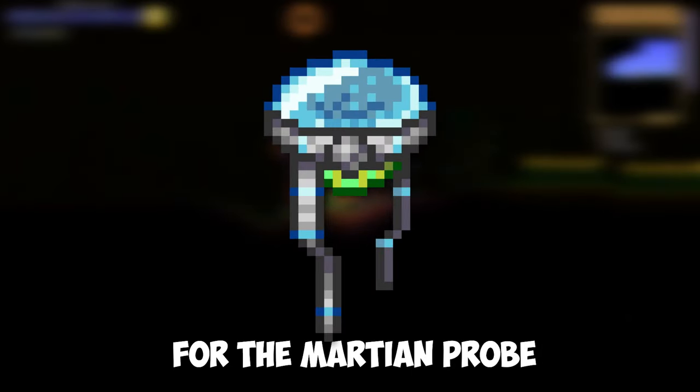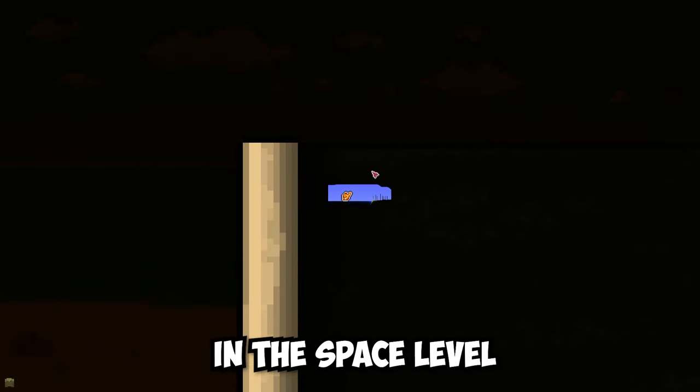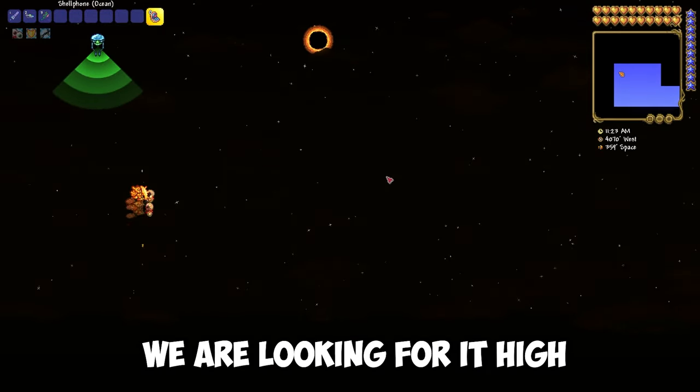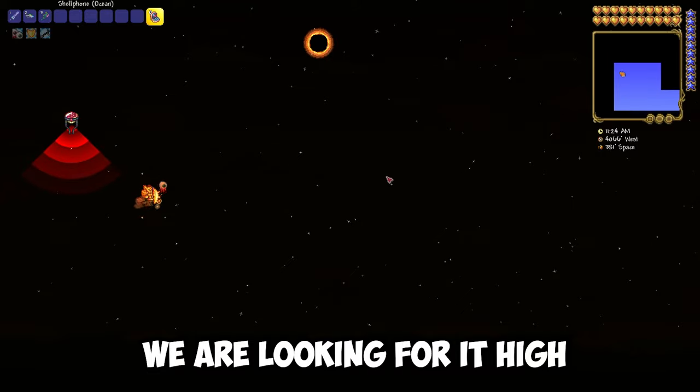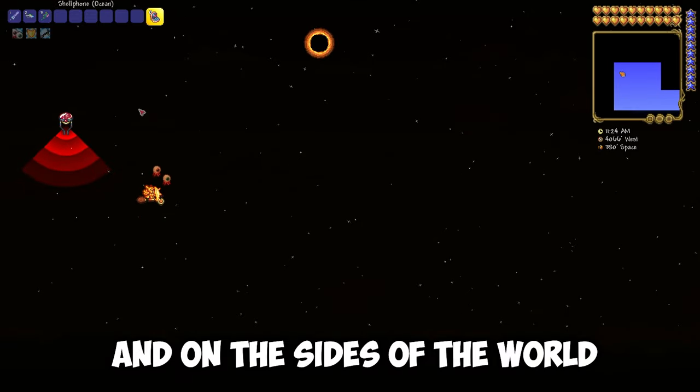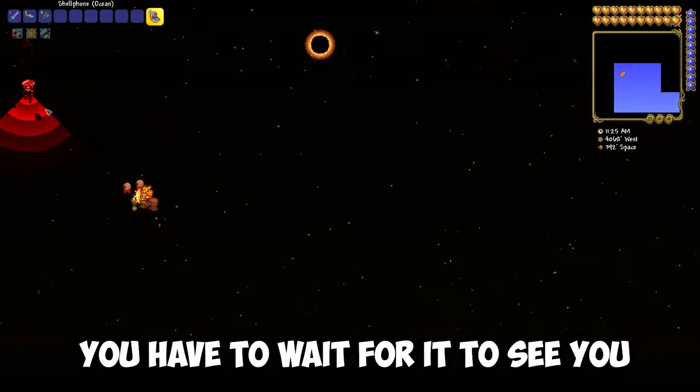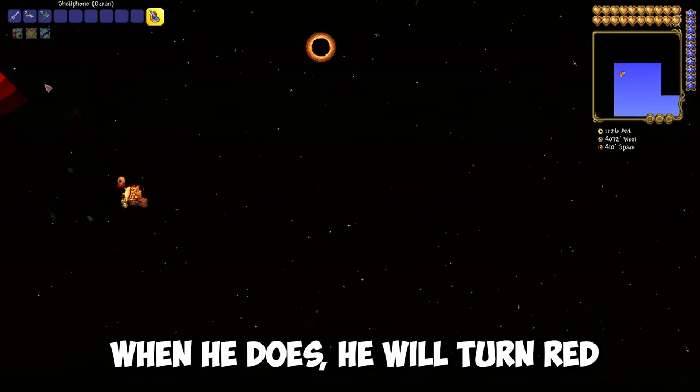And now we need to look for the Martian Probe, which most often spawns at the space level. We are looking for it high up and on the sides of the world. After you have seen it, you have to wait for it to see you. When it does, it will turn red.